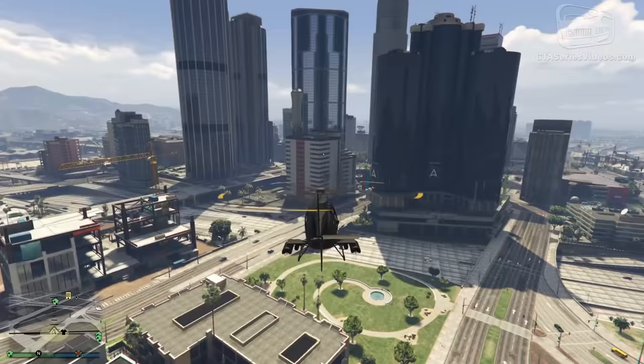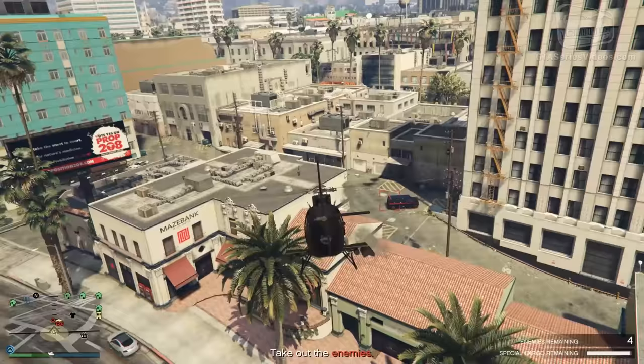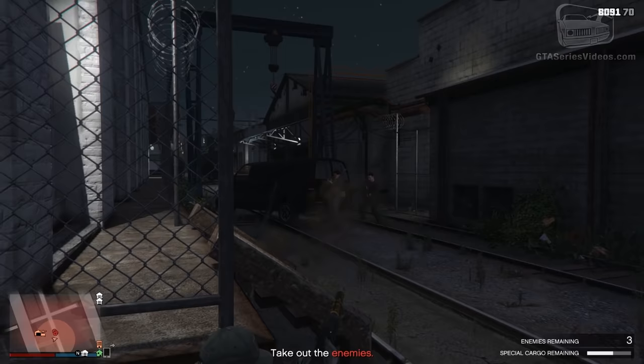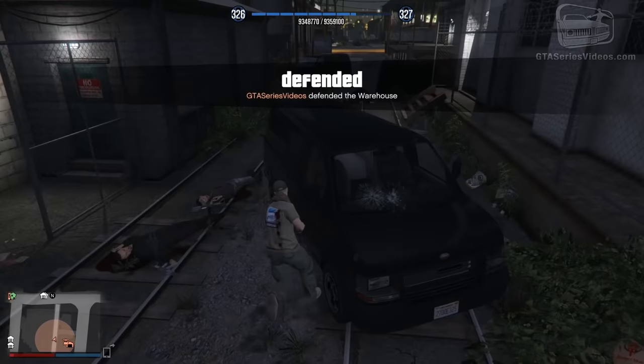The game itself can also steal cargo from you. When you have a full warehouse, it is possible that a random event will trigger where you have to defend your property. Your assistant will give you a call, let you know that there's a break-in in one of your warehouses and that you have to go over there as quick as possible to make sure that the thieves don't steal all your cargo. While you're defending the warehouse, there will be a bar telling you how much merchandise you have left and how many enemies are remaining at the bottom right corner of your screen. If the bar with the cargo runs out, you have lost everything inside the warehouse.